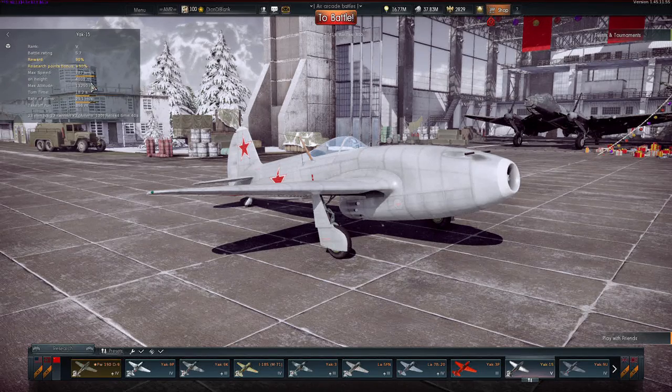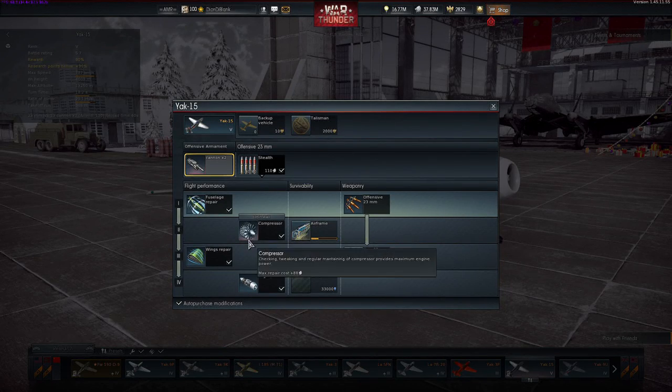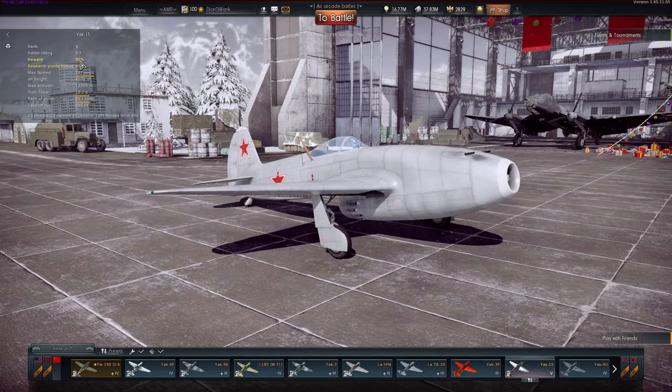The maximum speed is about 800 kilometers per hour. I spent about 1,400 Golden Eagles last night to try and upgrade this thing — it's not fully upgraded but all the essentials are there. 800 km/h is less than the 900 for the Horton we did yesterday, and the plane almost never reaches that unless in a very steep dive. There are a lot of props that can keep up momentum with this plane.